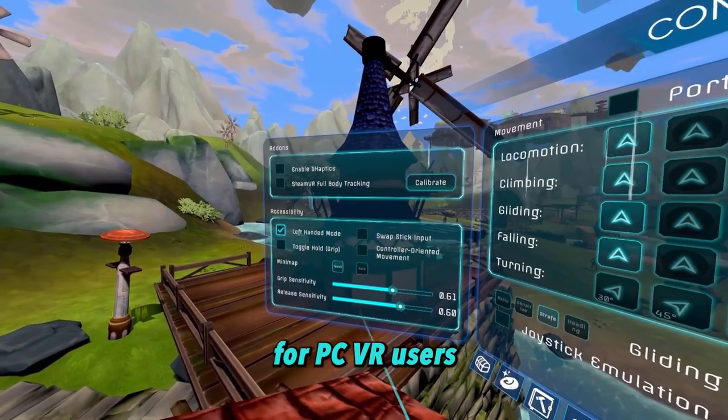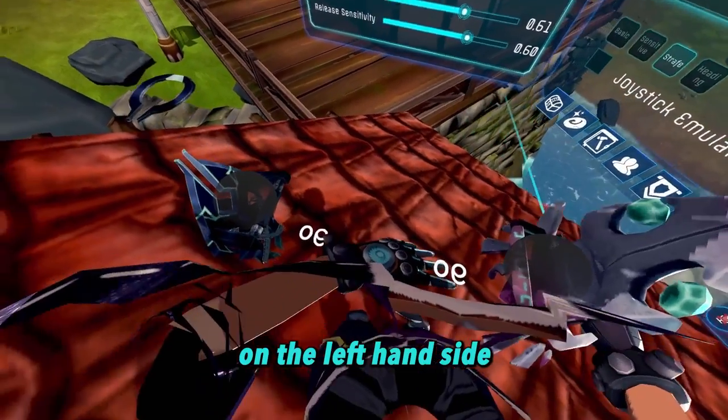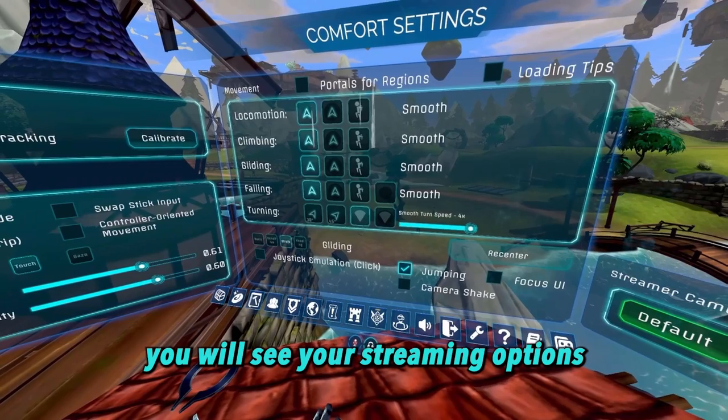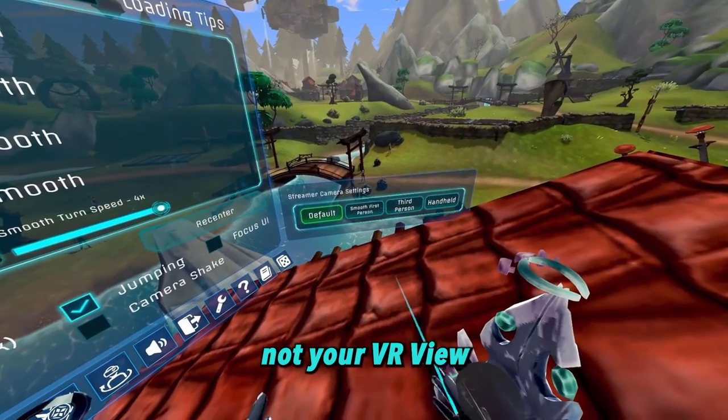For PC VR users, your settings page will be slightly different than Quest users. On the left hand side, you have access to the SteamVR full-body tracking option. On the right hand side, you will see your streaming options. Note that these settings will affect your desktop view, not your VR view. You have four different streamer settings: default, smooth first person, third person, and handheld.